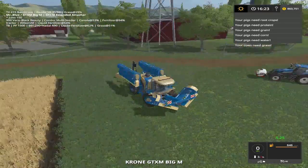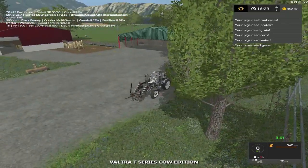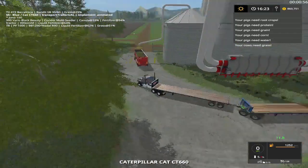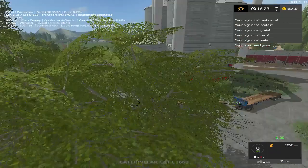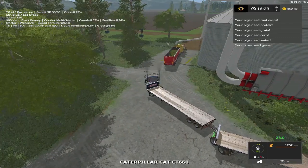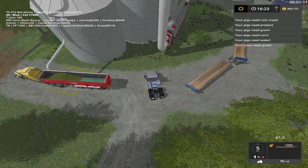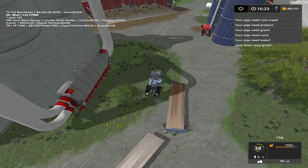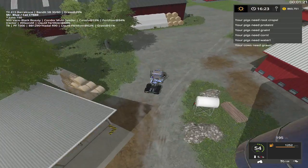There's another Big M out there. Let's see - not that one. Oh wait, it doesn't have a cab on it. Grab Speedy here. So we didn't have that much grass in there.